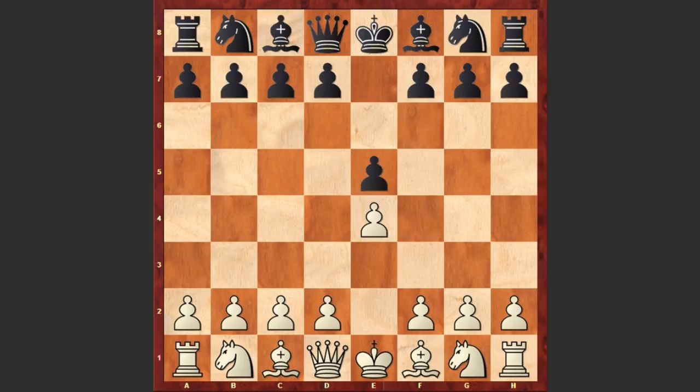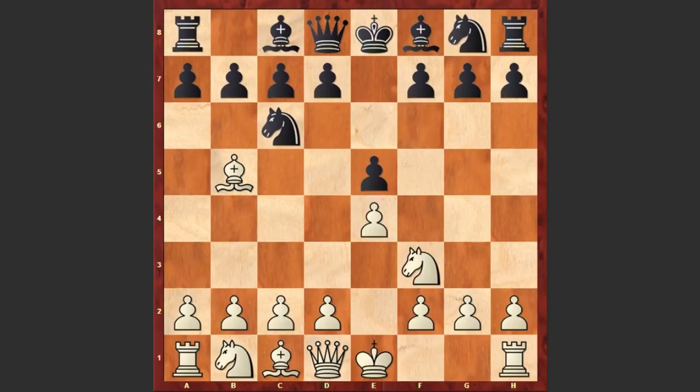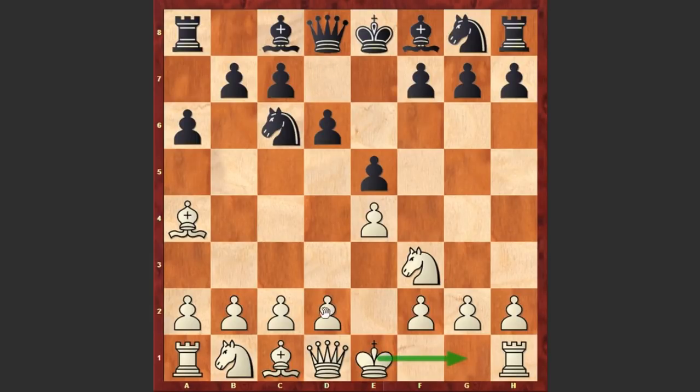Keres started with e4 and e5 by Alekhin, Nf3, Nc6, Bb5 — white goes for the Spanish game, a6 Morphy defense, Ba4, d6. Usually in this position white is castling kingside or playing d4 or c3, but we see a rare continuation: c4.